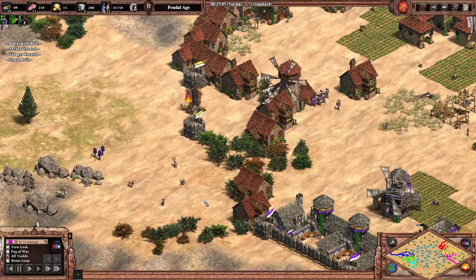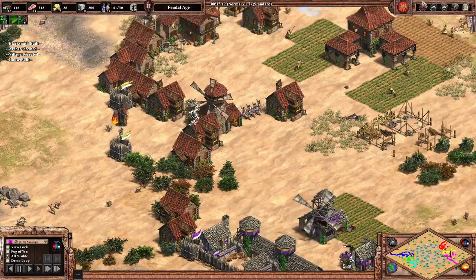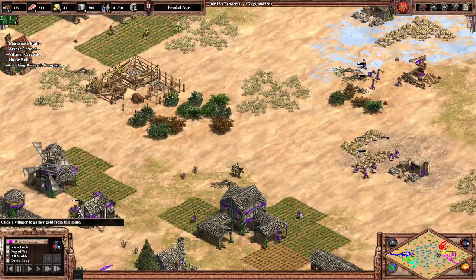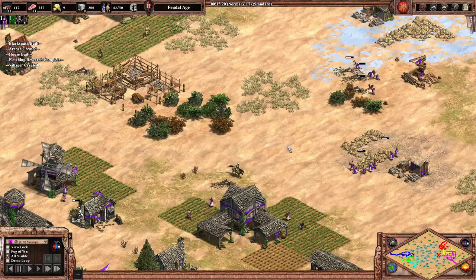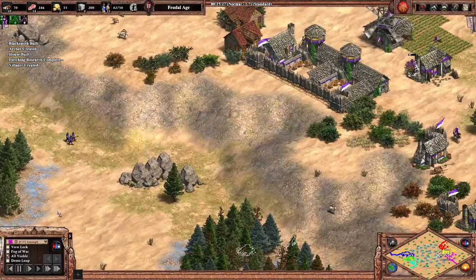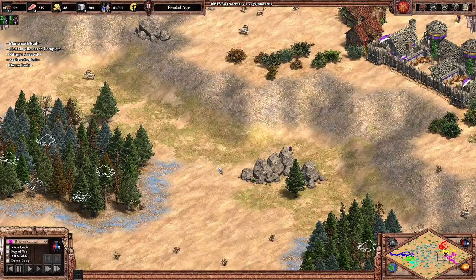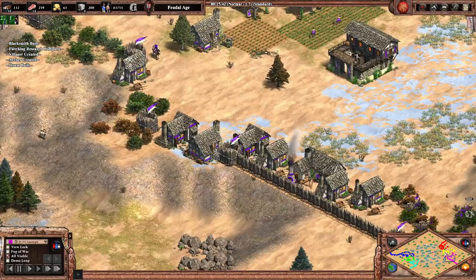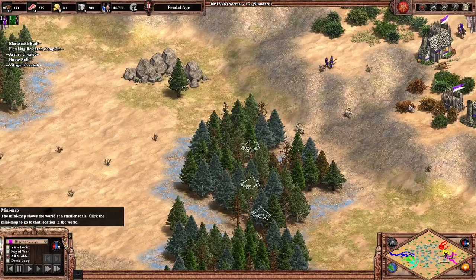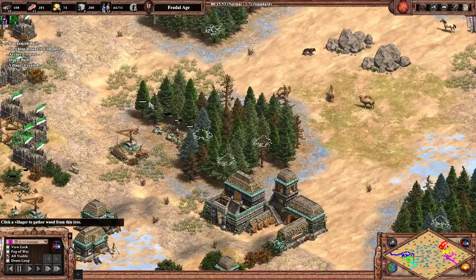This map provides players with some interesting options. For example, they could choose either to get their wood from the high ground, which is pretty sparse and will run out very quickly, or they could choose to get it from the low ground, which is more abundant but cannot be walled. Players can choose whether to wall up and be defensive, or choose to be aggressive, take the initiative, and maybe that extra map control will make it easier to get stone in the late game.